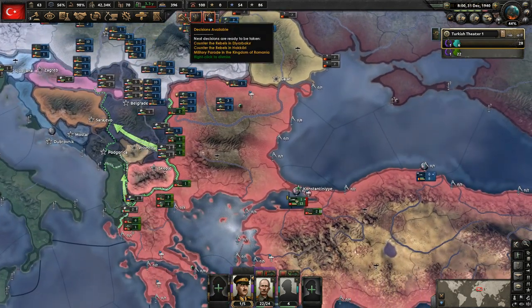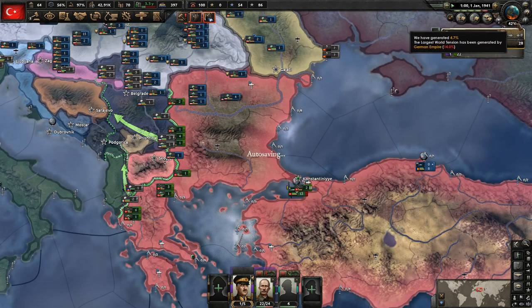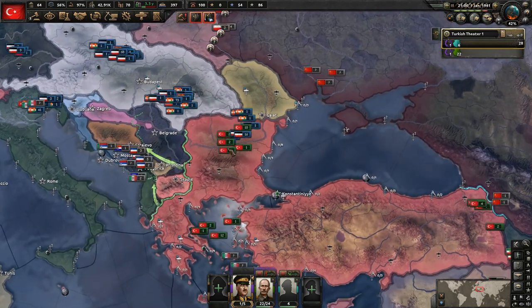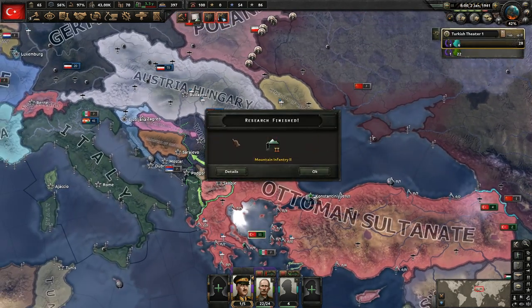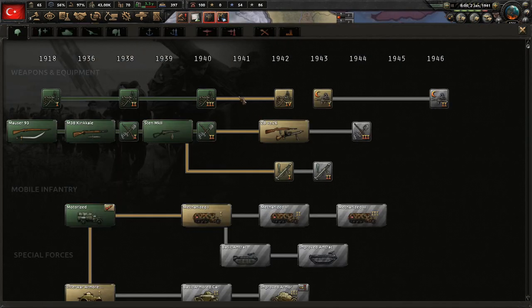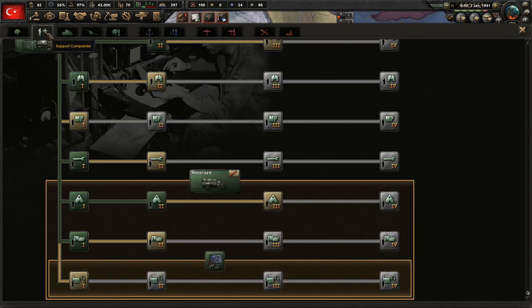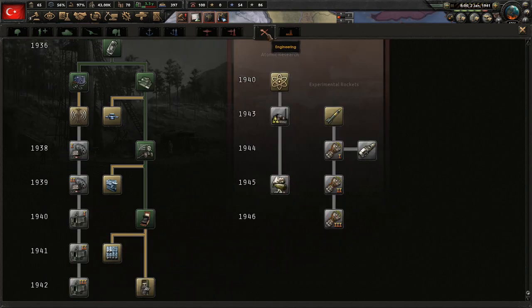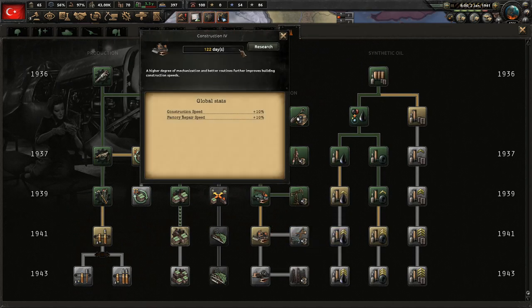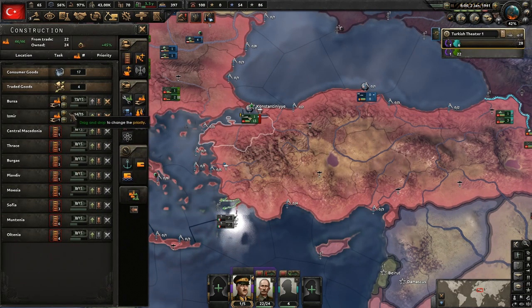Let's turn this back up to speed 5. The world tension — it's going down now. I was hoping to be able to justify a war goal, but world tension needs to get to 50%. We do get the mountain bonus, which is going to help for those alpine troops. We are in 1941, so we probably want to work on 1941 industrial techs because equipment is still an issue.